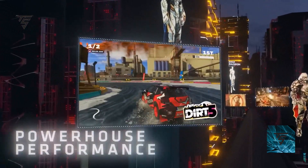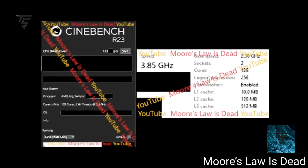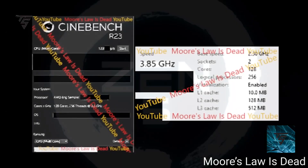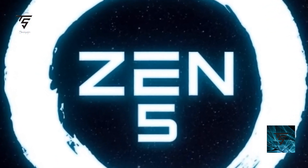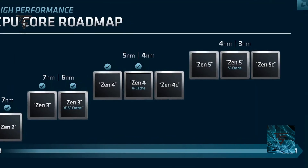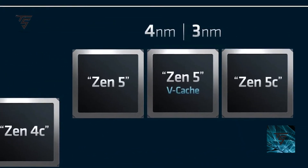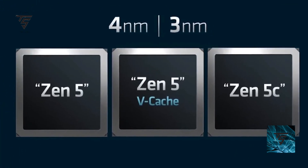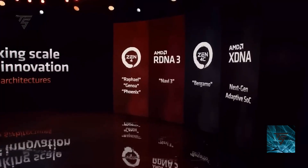Speaking of AMD, we also have more news regarding Zen 5. Zen 5 has allegedly appeared on Cinebench R23, coming from Moore's Law is Dead. It is a dual-channel, two-socket configuration with 128 cores, so it covers the EPYC CCD count, with a base clock of 2.8 GHz and a boost of 3.65 GHz. It is an EPYC server CPU and it scored around 123K, which is about 14 to 15 percent faster than the Zen 4 EPYC Genoa CPU.